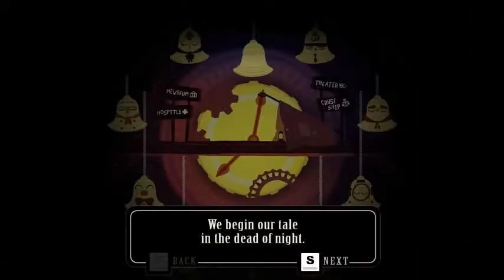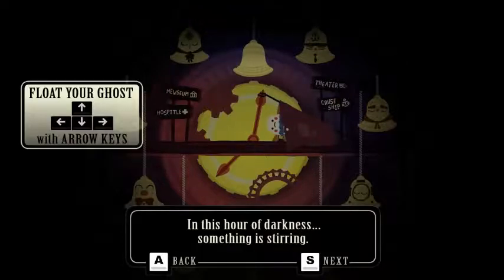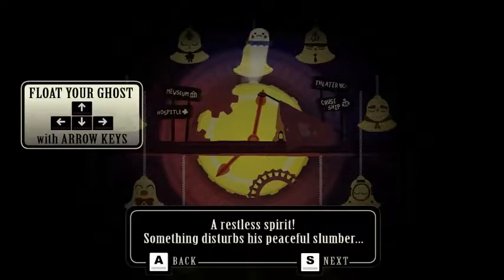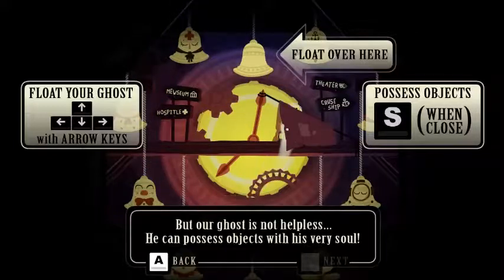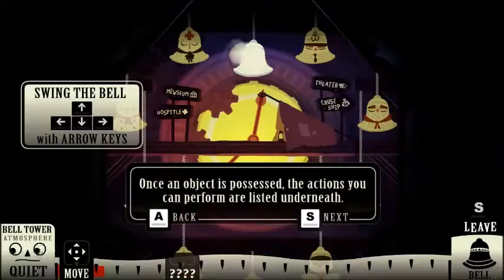We begin our tale in the dead of night. In this hour of darkness, something is stirring — a restless spirit. Something disturbs his peaceful slumber. Through the dusty glass of the clock face shines the light of a town that never sleeps. But our ghost is not helpless. He can possess objects with his very soul. Once an object is possessed, the actions you can perform are listed underneath.